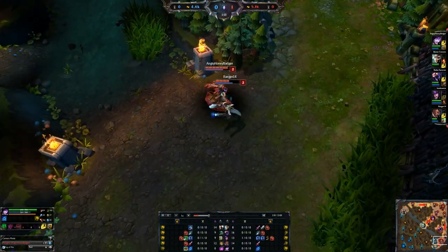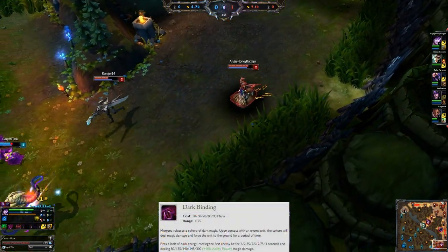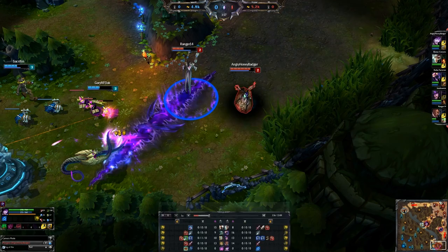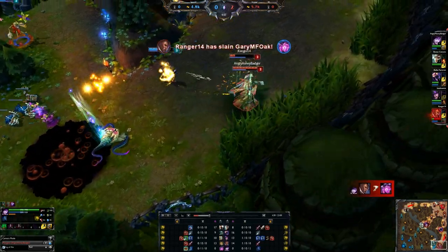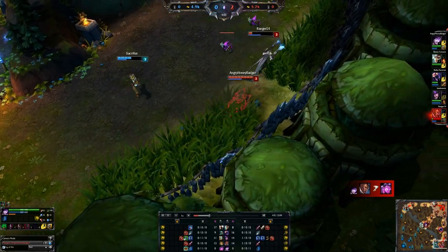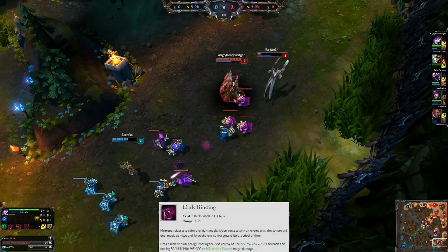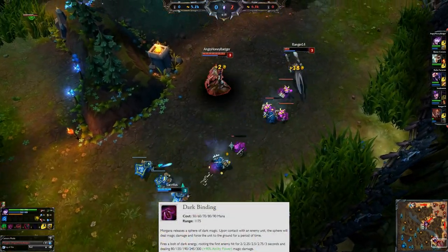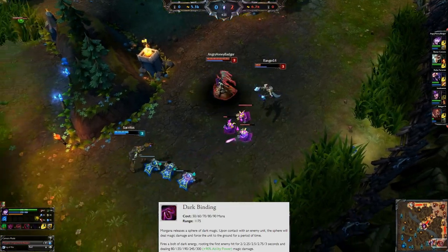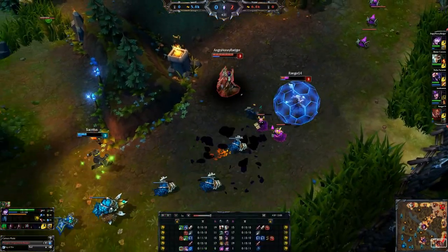At level 1, we're going to put a point into our Q, which is our Dark Binding. You fire out a Bolt of Dark Energy — if it hits them, which it will hit this Vel'Koz in a second after he gets a little greedy. We're going to lock him down with it and our ADC will be able to pick up a kill. That's going to lock people down for 2 seconds, scaling all the way up to 3 seconds when you put more points into it. It does deal magic damage as well.